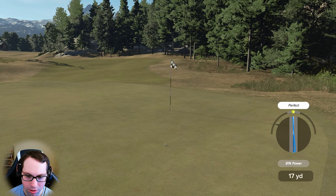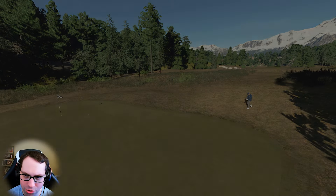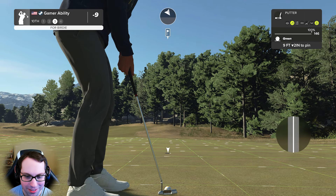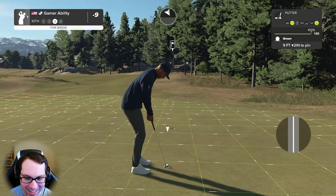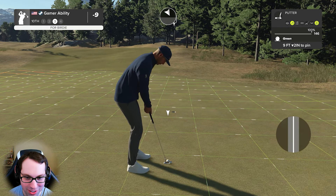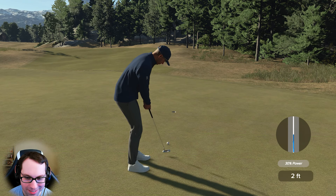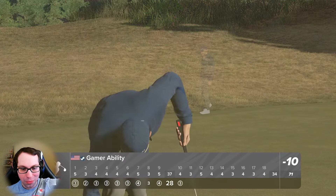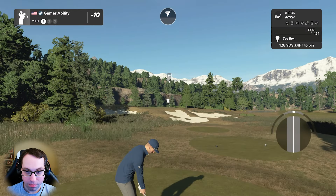Crushed that drive — it stopped on a downslope. 10 under par if we sink this, honestly didn't think we'd generate that much spin. We shot 9 under on the front — whichever one of you called in the birdie train, thank you and please call it in every time. Still going in — drop that and back to back. Score sits at 10 under par.